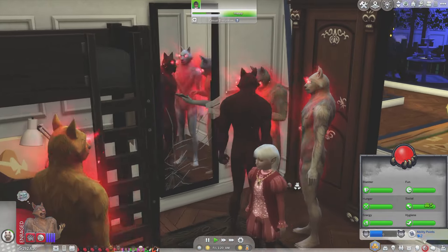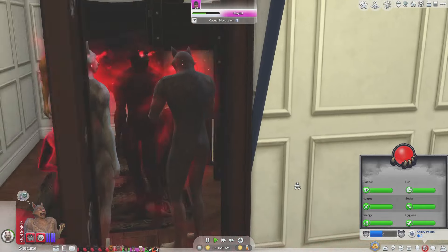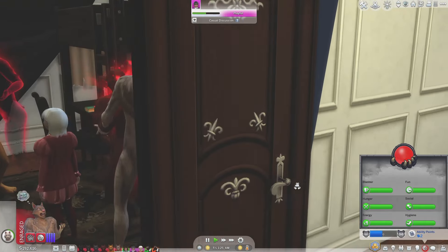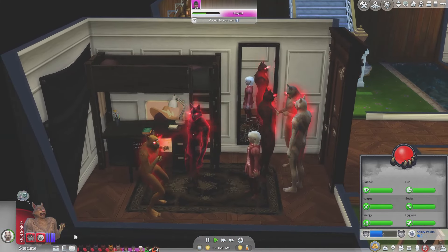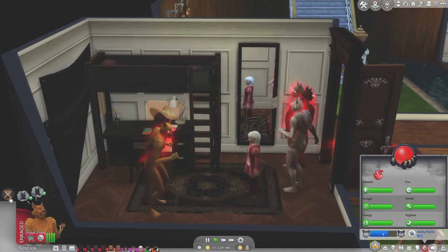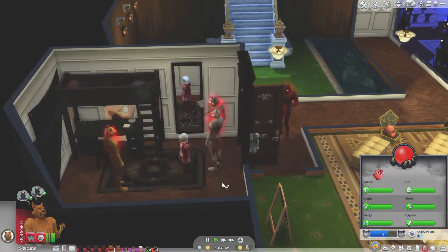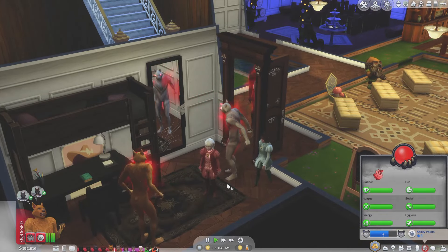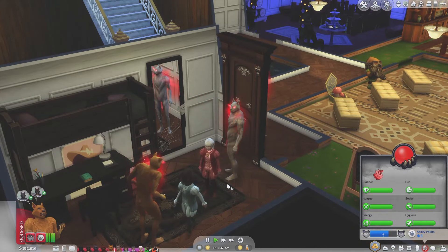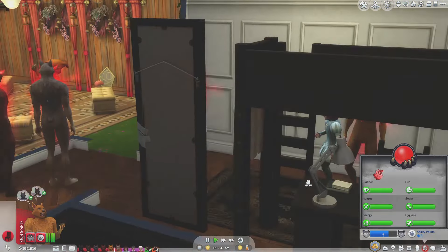What about Prince Elma? He looks pretty well built. Oh look, there's a werewolf ghost! I noticed this — the ghosts will also transform into their werewolf forms during the full moon and then turn back just when our normal sims do, which is so, so cool.